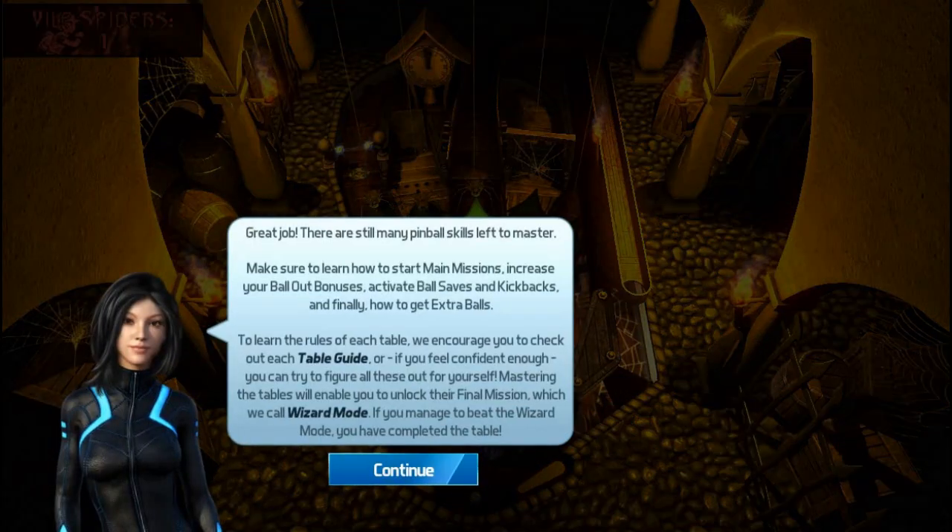Great job! There are still many pinball skills left to master — make sure to learn how to start main missions, increase your ball-out bonuses, activate ball saves and kickbacks, and finally how to get extra balls. If you manage to beat the wizard mode, you have mastered the table.